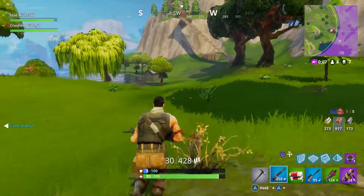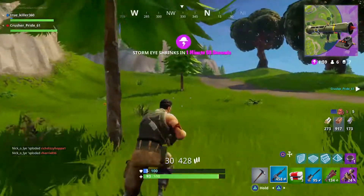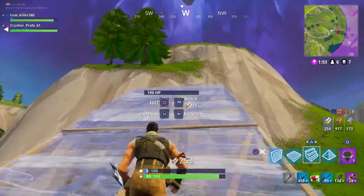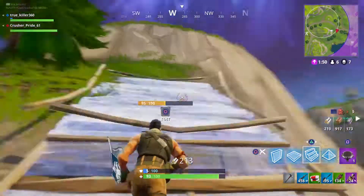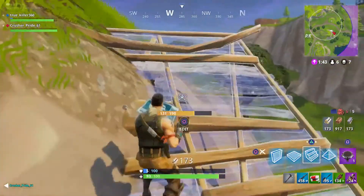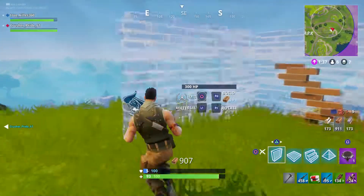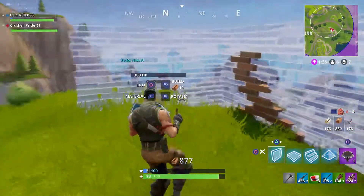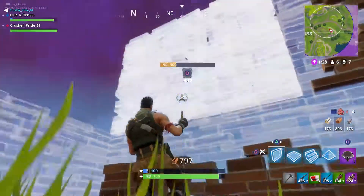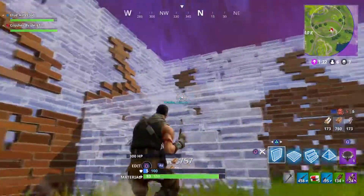We have another limited time item — the guided missile. We lost this in the 3.5 content update. The guided missile was just absolutely insane; to be able to shoot a rocket and guide it clear across the map and hit people was very broken. I'm super glad it's gone, though there were some amazing plays I've seen on Twitch — people even rocket-launching themselves across the map and hitting a snipe while flying into the storm from 250 plus meters. It probably won't return to the regular game because it was that OP.